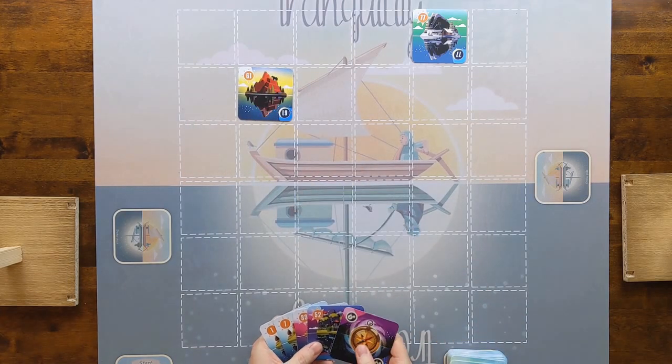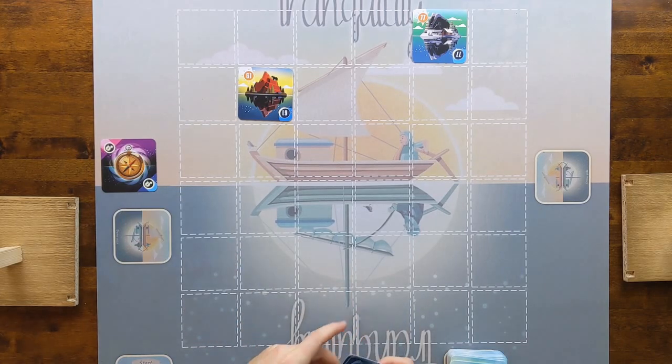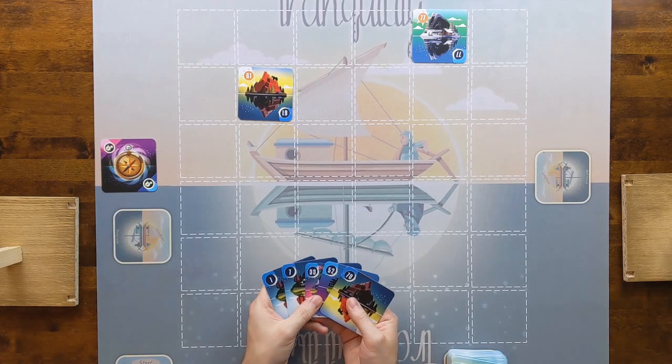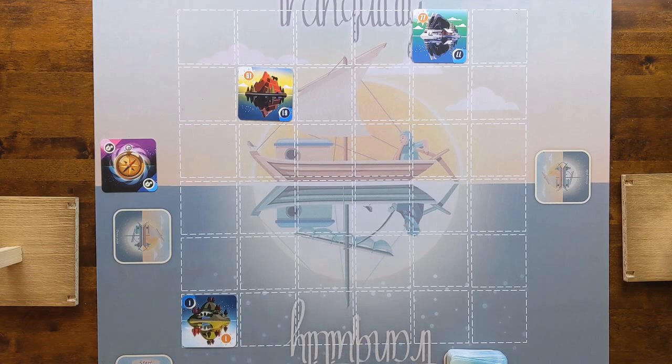Let's go there and draw up. Compass card — so I now immediately have to rotate my hand. The compass card goes, these become night side up, and I've drawn a 70. So now I want to be looking to play in the bottom half. Let's start with the number one. Three, seven, and 33 are the numbers I really want to be looking at playing. So I might do a seven here — draw up, and I got a 26.